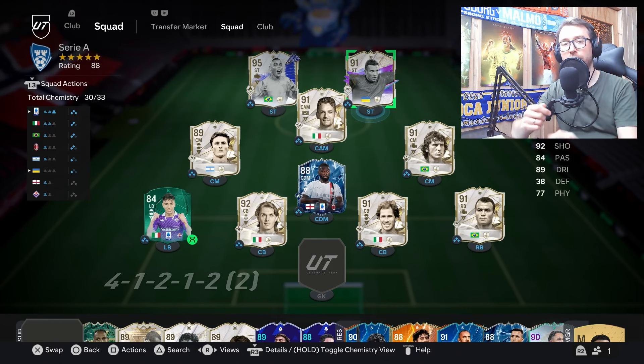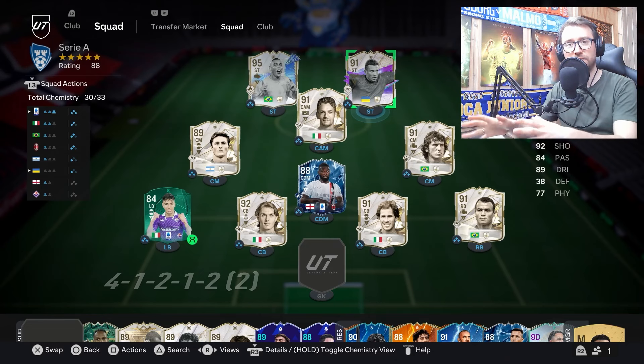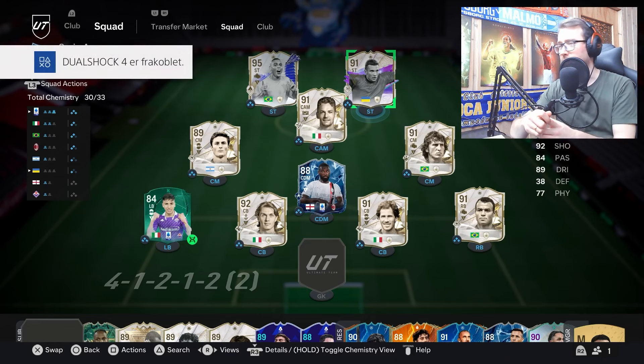We'll look at the team you can see on screen, talk about how he performed — his strengths and weaknesses — take a look at his card, which play styles he has, how to use them most effectively as a casual player, and how he's been received in terms of up votes and down votes.